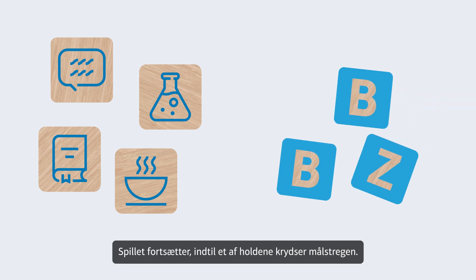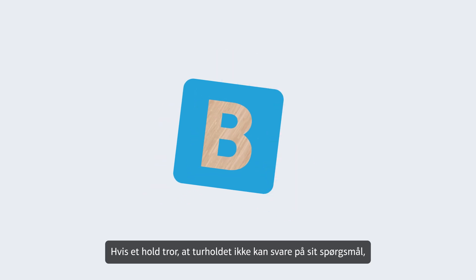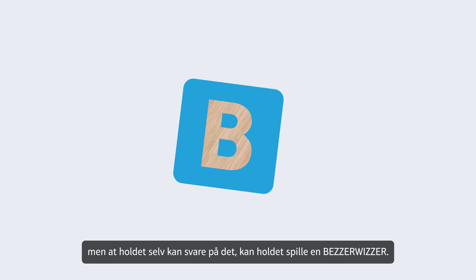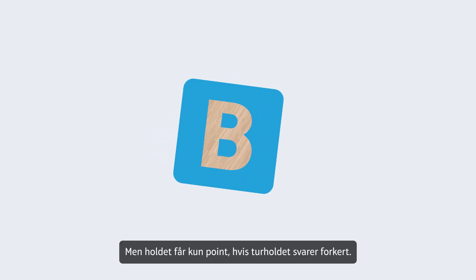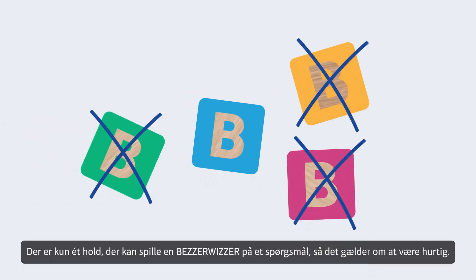Keep going until one team crosses the finish line. Along the way, teams may also use their tactical tiles: Bezzerwizzer and Zwap. If your team thinks you can all answer a question which the current team can't answer, you can play a Bezzerwizzer tile. But you'll only get points if the current team answers incorrectly. Only one team can play a Bezzerwizzer tile on a question, so you have to be fast.